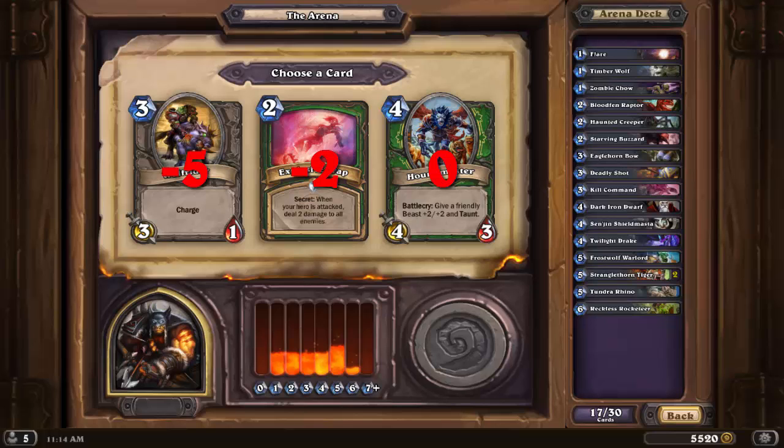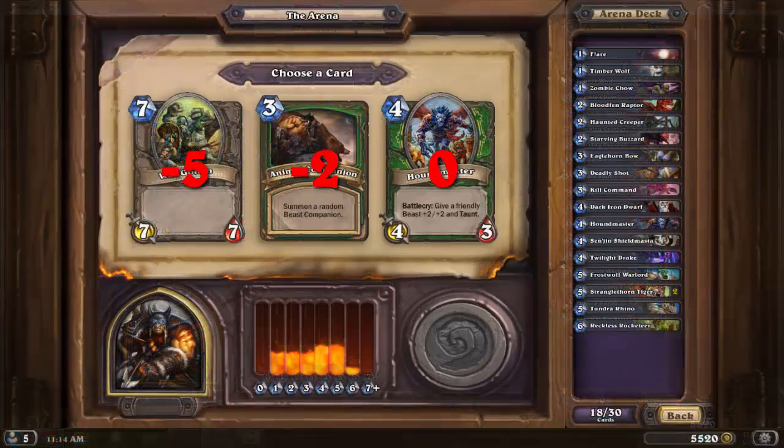The synergy is real! Houndmaster has a lot of targets right now, and when a Houndmaster can consistently hit with a 2-2 buff it becomes a great card, representing a 6-5 with taunt for 4 mana, plus a surprise effect on an existing minion. When there is no target available, a 4-3 for 4 is passable but not great — however there's a lot of upside with this card in the current deck. Explosive Trap is probably the best Hunter secret in the arena, but even with the Eaglehorn Bow it's not as good as Houndmaster, and opponents can often try to play around it. Wolf Rider is average, but average won't cut it with this set of 3.